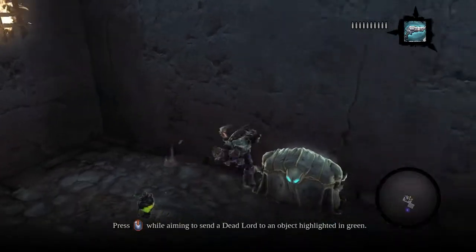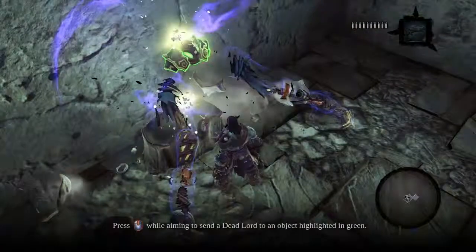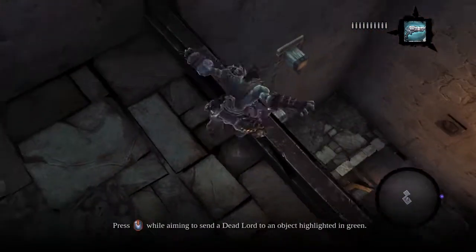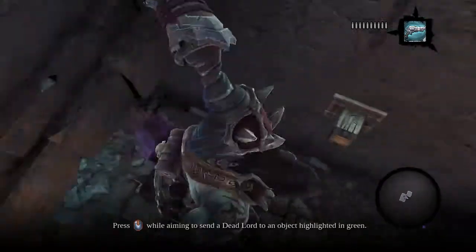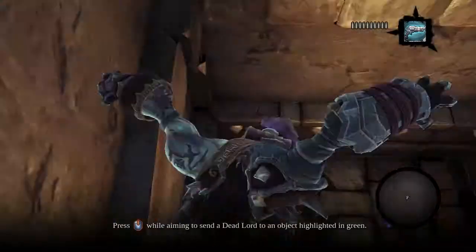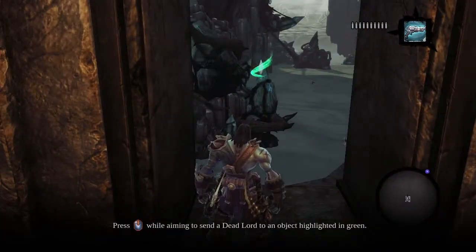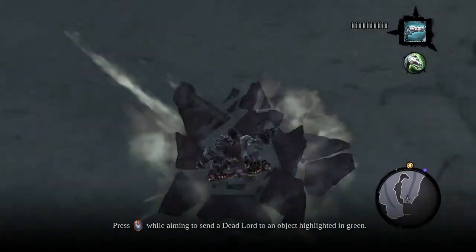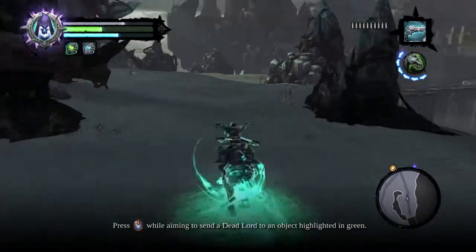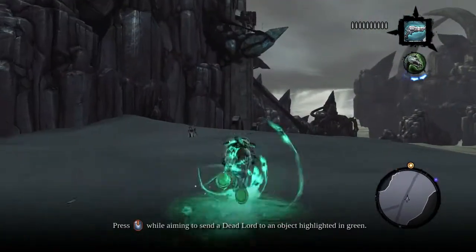I drank my health potion, thank you. A portal — don't know how to use those yet. We can't jump far enough. You will be missed, coin. But at least they got a chest or something, so that's that.